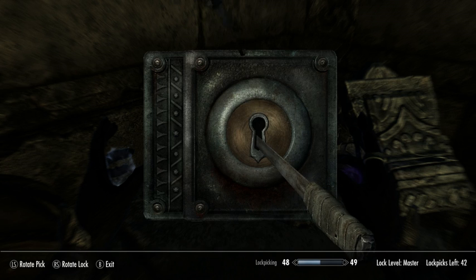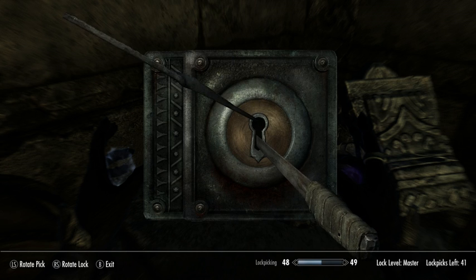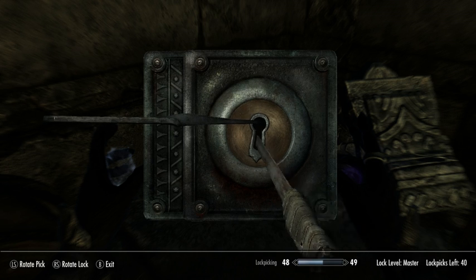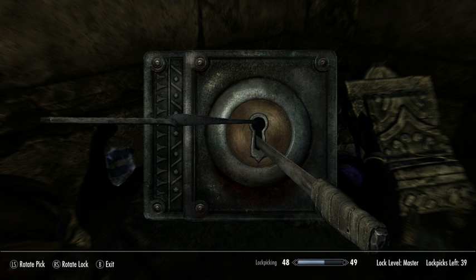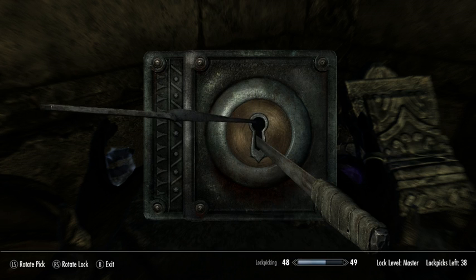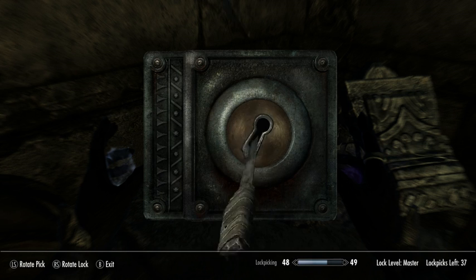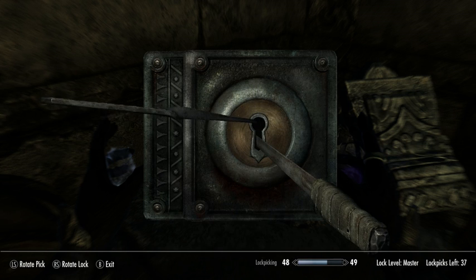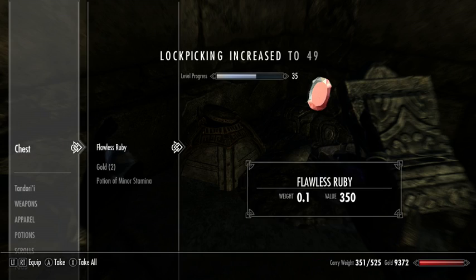One of the other differences between high-level locks and low-level locks is that your lock picks just break a lot quicker. It is far to the left, but not quite all the way to the left. A little bit more than that. Let's try this much. That is good.